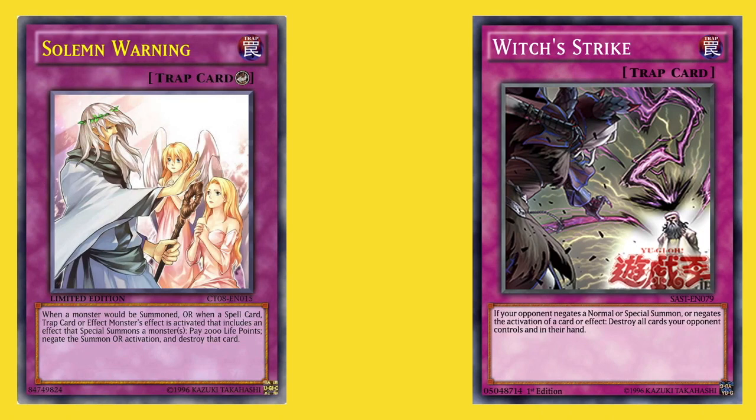The part that confuses a lot of players is that Solemn Warning is a counter trap and Witch's Strike is a normal trap card. So the question becomes: at what point would you activate Witch's Strike? Because you can't chain Witch's Strike to Solemn Warning.